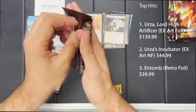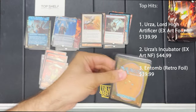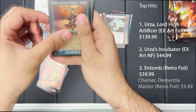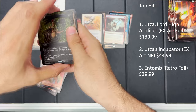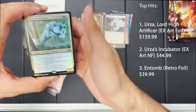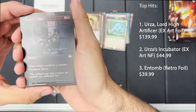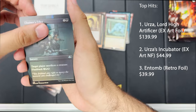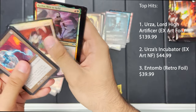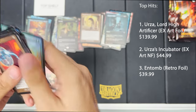Alrighty, next six packs — here we go! We're doing good so far, let's keep this momentum going. Goblin, Chainer Dementia Master, Entomb again — an Entomb, very nice! Cryptic Gateway and Phantom Nishoba — cat beast spirit. Chainer's Edict, oh, extended art! I didn't know that Chainer's Edict had an extended art foil. Also Icy Manipulator, Momentary Blink, Forest, Voice of All, Rada, Spark Spray, Urborg, Siphon Mage, Phyrexian Rager, Counterspell, and Battlefield Scrounger.